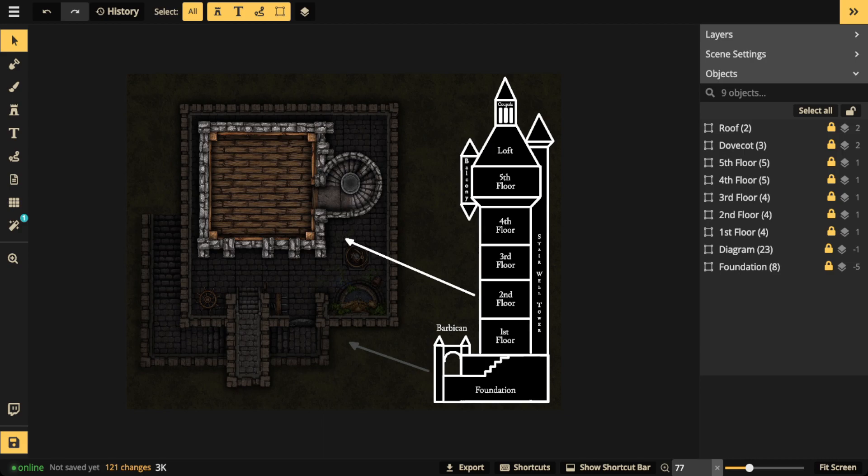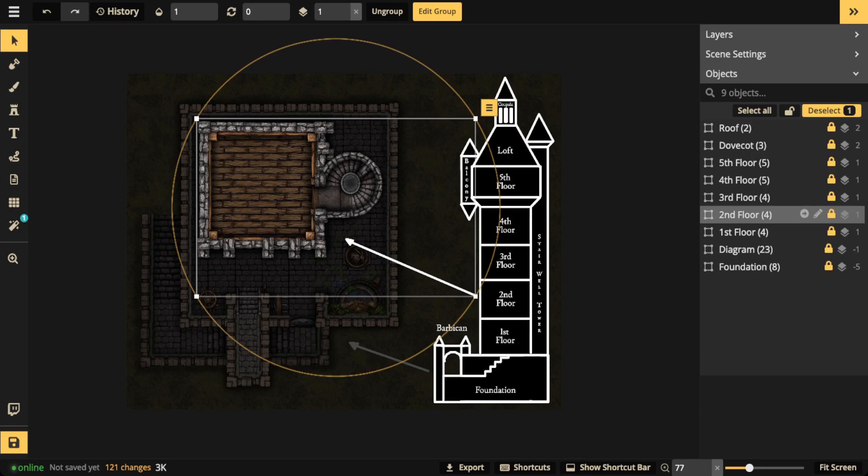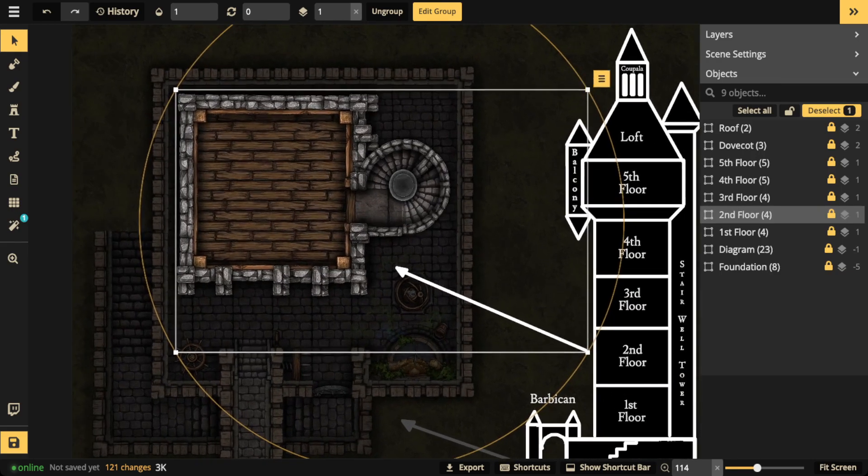We don't have a VTT integration yet, so what will happen is you'll create each individual floor and then disperse them in an arrangement on the map. We'll get to that part later - let's just assemble each floor first and then talk about how to place each floor in an arrangement on the whole canvas so you'll be able to jump to the next floor in your VTT.